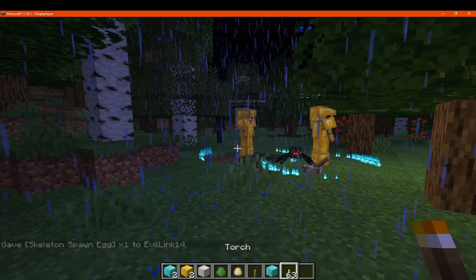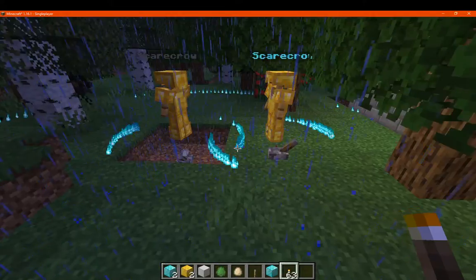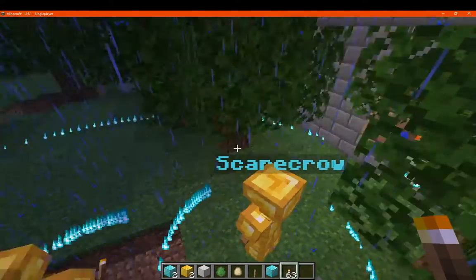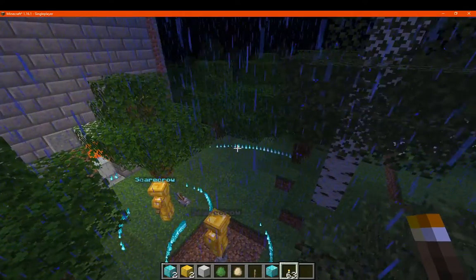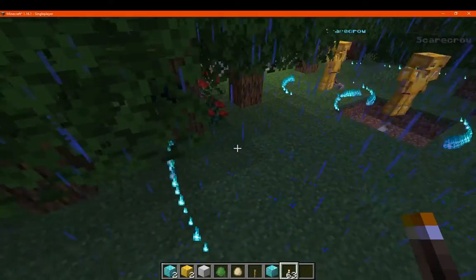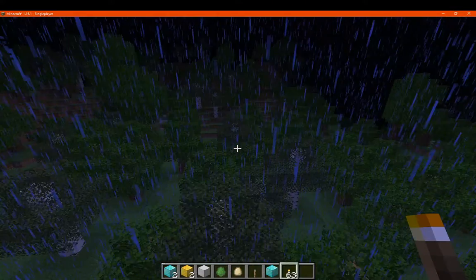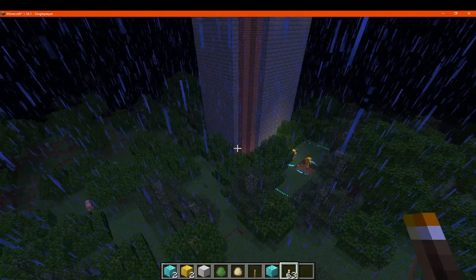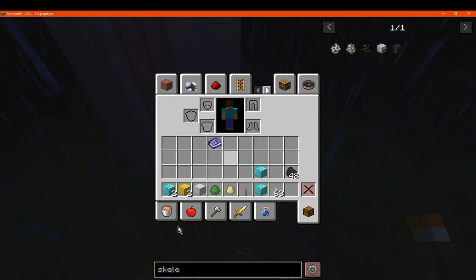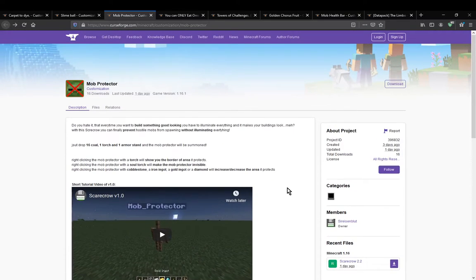The only other thing really to cover is you can use a torch to see the visible area, so I assume that's for like the maximum area that it'll show off. That's not equivalent to 64, but it does show a larger area — that's like the default area compared to say further out which it doesn't show. But if you want to prevent mobs without the need of torches and then obviously upgrade the range with the following increased resources, then you can.